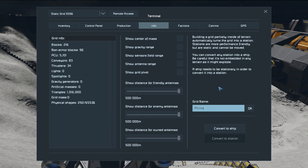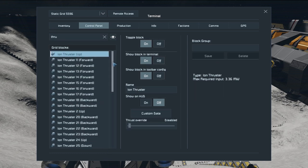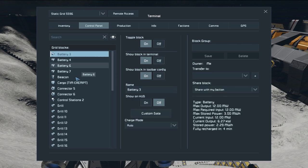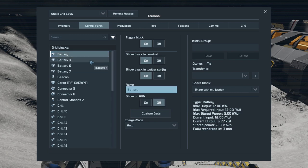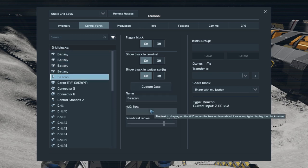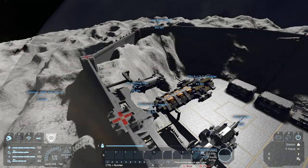We've got all of our stuff here — let's go through everything in order. Grab all the thrusters, stop them from showing in the terminal. We've got our batteries — we can keep them visible for now. Selecting them all won't show us the information. We've got our beacon and we want the HUD text to say 'Mining Ship' — and we can see our beacon's active, which is lovely.